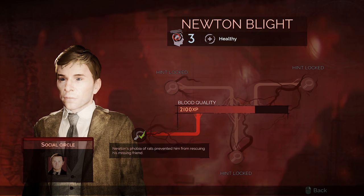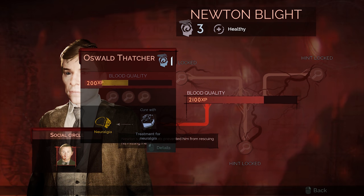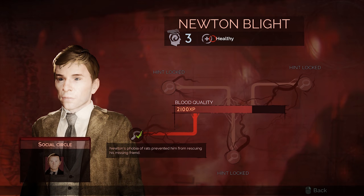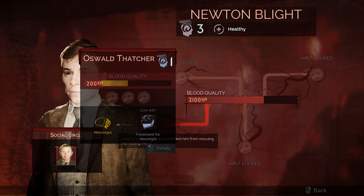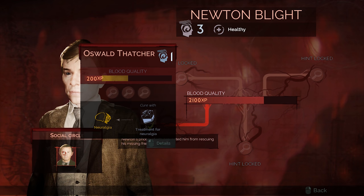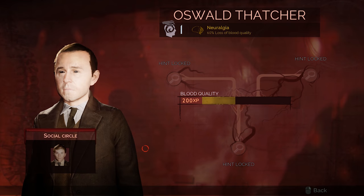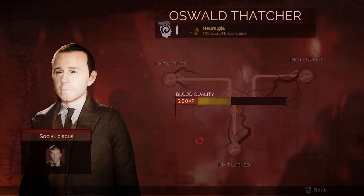Another system interlaid with this one is that you need to have a mesmerize ability higher than the willpower of the character — Newton's being three — and your mesmerize level is connected to the quests you've done and your current level. The game really does tie everybody together. He's only got a social circle of one, and that person is sick. You can see he suffers from neuralgia, and you can heal that — raising his blood quality percentage back to normal.